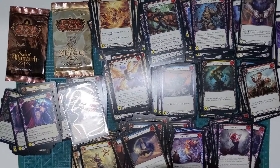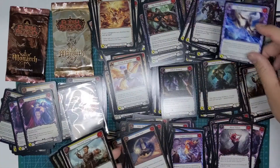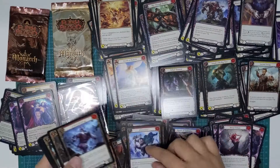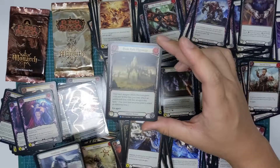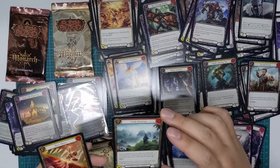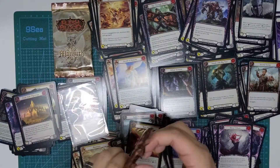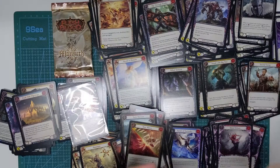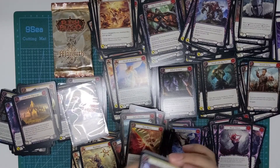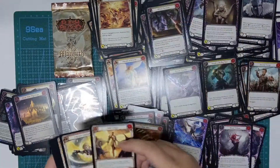Alright, down to the last three packs. There's a Cold Foil in there. Seek Horizons — that's a really nice looking card. That definitely looks like it belongs in a ninja deck or something along those lines. Definitely want to put that in there, just for the aesthetics of it. But aesthetics doesn't win the game.